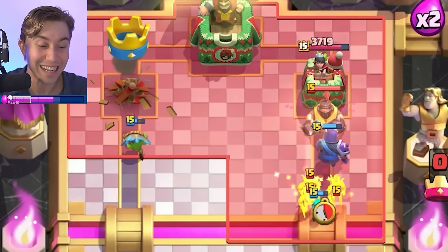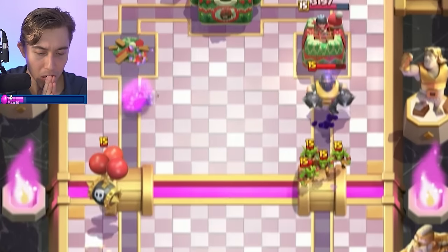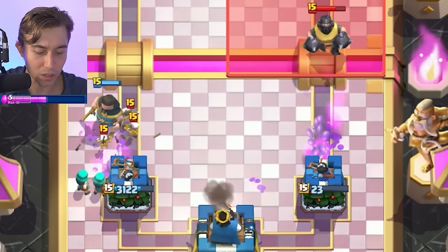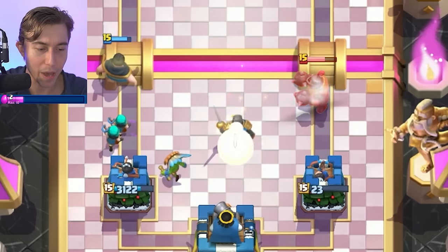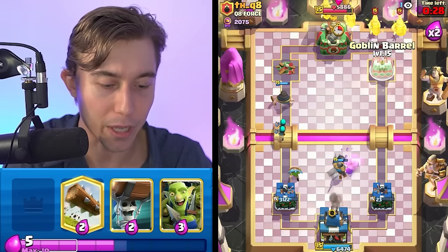That's exactly what we wanted! We can Princess here as well, then go for Rascals on top of the aggressive Skeleton Barrel. If he Arrows, he will take the tower eventually, just not with that. We're going to try to go in for a Knight in the middle to pull the Mega Knight, then counter with the rest of our bait cards. Then we can flow through with Wallbreakers, Goblin Barrel, and Goblin Gang.